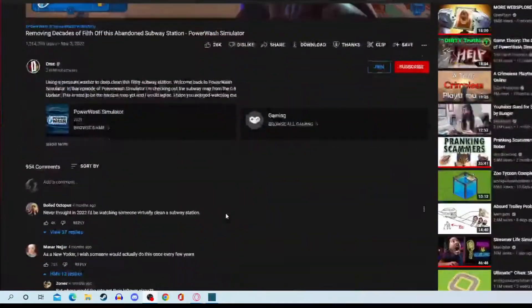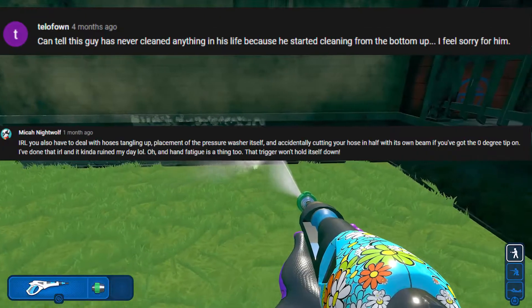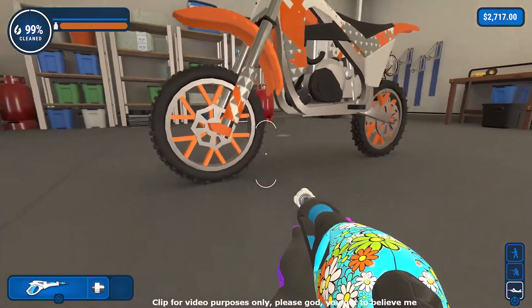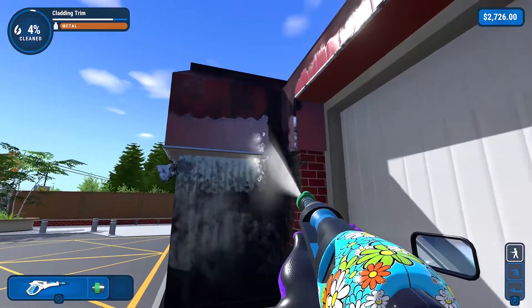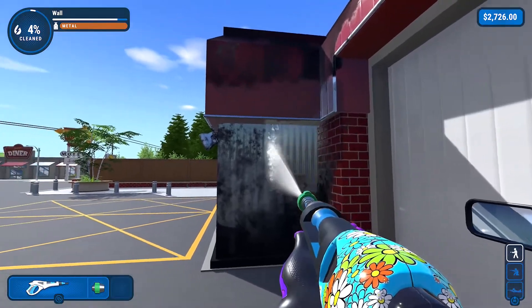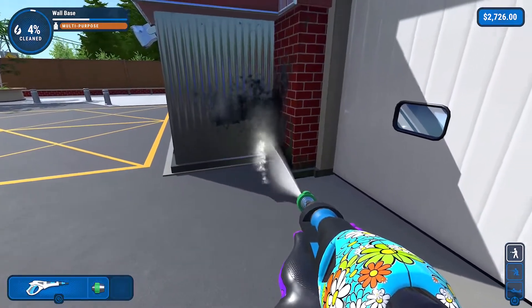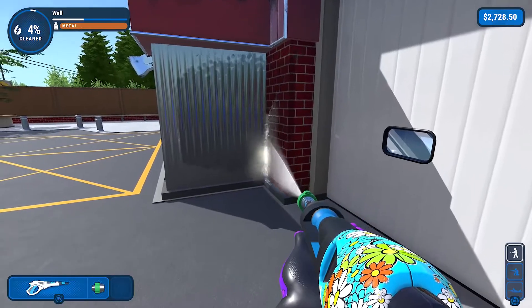Watch a video of someone else playing the game, only to see all of the comments roasting the person for cleaning bottom to top instead of top to bottom. Spend 20 minutes on 99% clean looking for an object the size of Ethan Ralph's micropenis. Realize several hours in that you can hit left on the D-pad to toggle the power washer, instead of holding down the LT button for 5 hours straight. Forget several times that the toggle exists. Click left on the D-pad. Repeat.